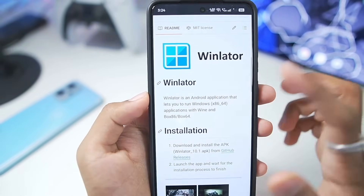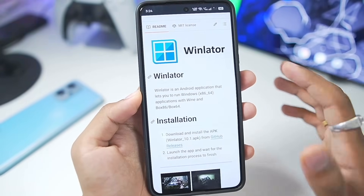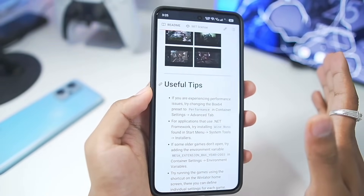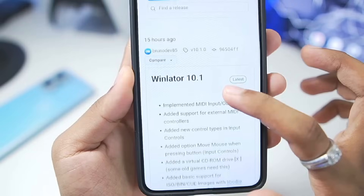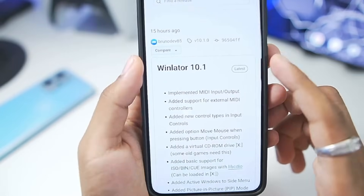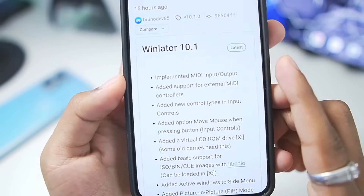To start off, the Winlater 10.1 update was released on its official GitHub, where previously there was a post made by the main developer saying the emulator's work had been paused. About a month ago, the main developer resumed his work on Winlater Android once again, and 13 hours ago the Winlater 10.1 was released.